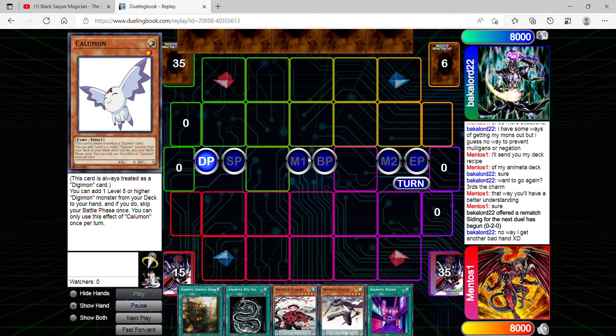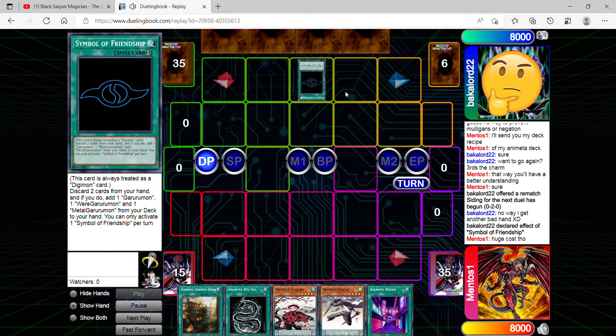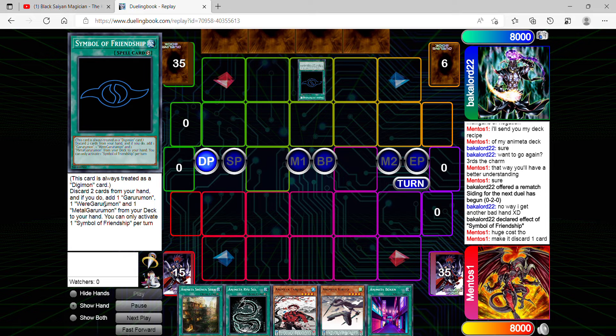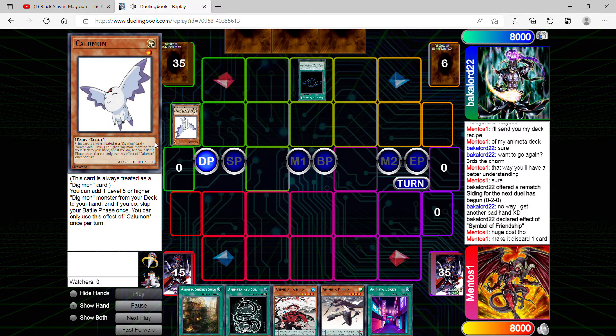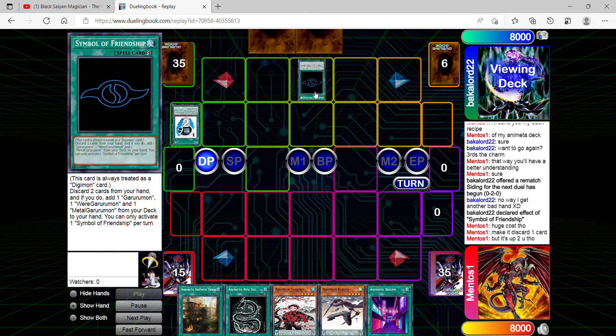At the same time, I'm trying to help him with his deck. He came forward wanting to ask for suggestions and advice on what he could do to improve this archetype. It's a little bit slow. I told him why do you have to discard two cards just to add one Digimon from your deck to your hand — it would have been a lot better if discarding two cards let you get more monsters. I understand it is a quick play, but it seems too weak in my opinion.